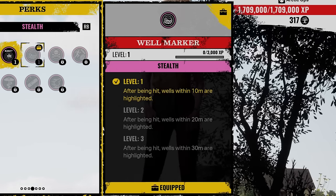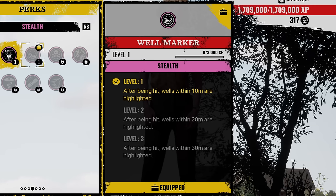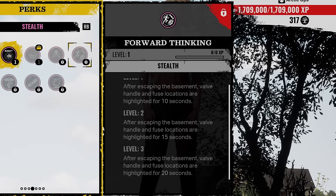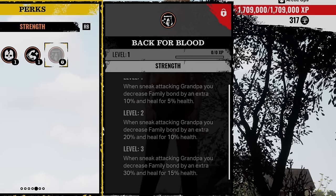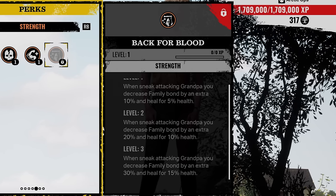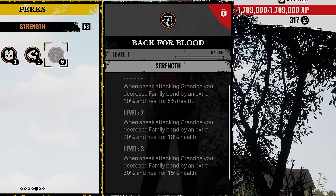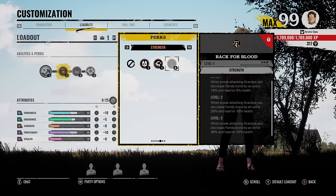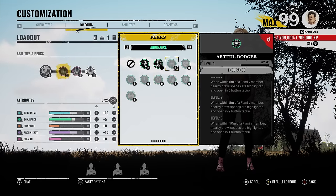Seeing Red: performing a sneak attack on a family member will highlight them for all victims for 20 seconds. Well Marker: after being hit, wells within 30 meters are highlighted. Forward Thinking: after escaping the basement, valve handle and fuse locations are highlighted for 20 seconds. Back for Blood: when sneak attacking grandpa, you decrease the family bond by an extra 30 and heal for 15 health. This perk is a mix of agitator and a healing perk at the same time, which is kind of nuts.